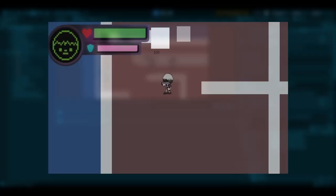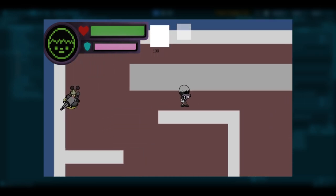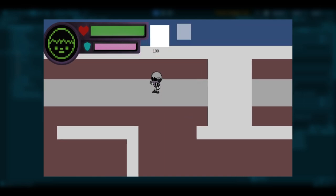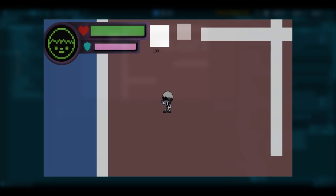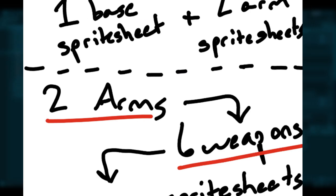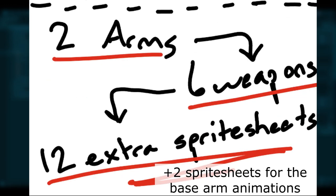You might have noticed as well that the player is far smaller than in previous videos. I actually re-rendered the player to be 200x200 pixels instead of 350x350. This allows more space for the player to see on screen and reduces the file size overall. Speaking of reducing the file sizes, I also made it so that there are less weapon-dependent animations. Beforehand, every weapon had separate sprite sheets for both arms, meaning that for every weapon there were two player-sized sprite sheets stored alongside the player's main sprite sheet — that was about 14 different sprite sheets just to animate the arms across 6 weapons.